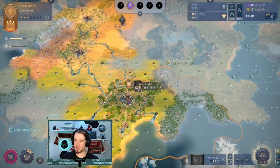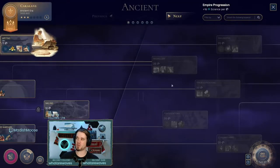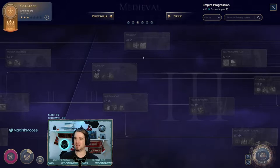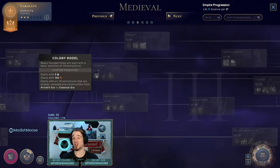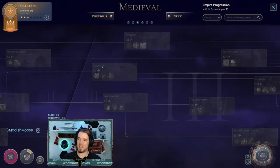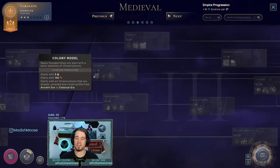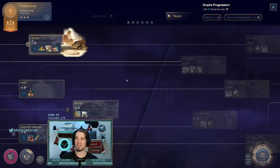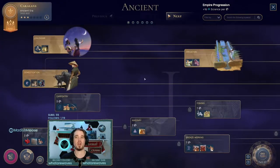Everything changes a little bit in Build Order when you get into different technologies. The first technology that really alters your build order comes at feudalism in the medieval era. Once you get to Colony Model and unlock all of the infrastructures that existed in the Ancient and Classical eras — automatically added to your cities — your build order decisions change because you'll lean heavily towards districts and away from infrastructures in any city started after you research feudalism. But prior to that is what I'd call early-game building, so pre-feudalism: Classical Era and Ancient Era.